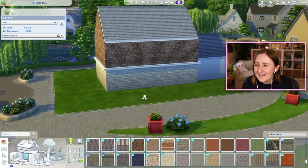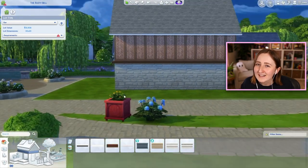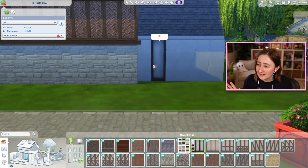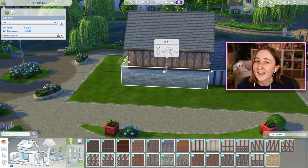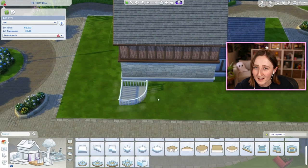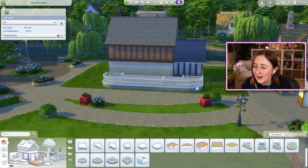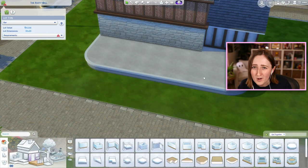I was trying to make it very British-inspired. I will say that I am a silly little Florida girl, so it might not be entirely accurate. I think I've got some idea of what it should look like — I am married to a British man — but this is also The Sims, so it's not like a perfectly exact replica of a real-life British pub. I think it turned out really cute. I used a lot of stuff from Get Together so we could have some really pretty paneling on the walls.